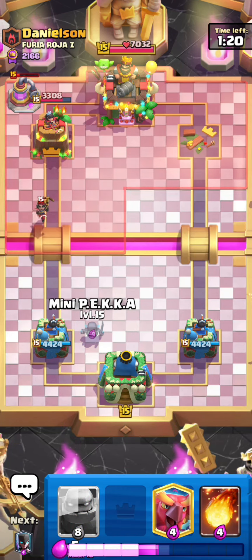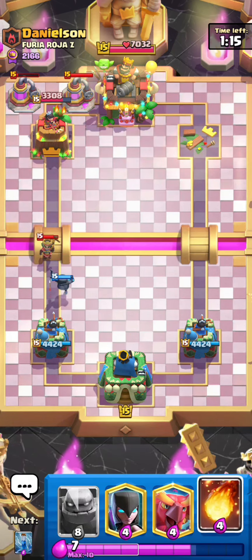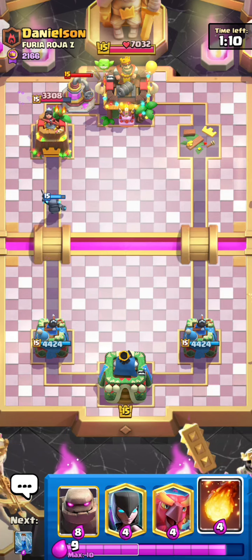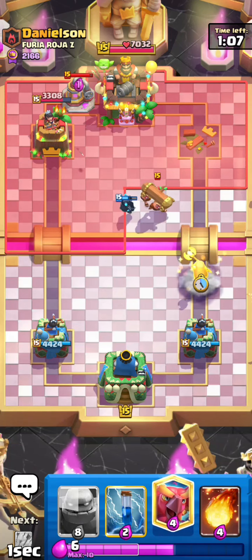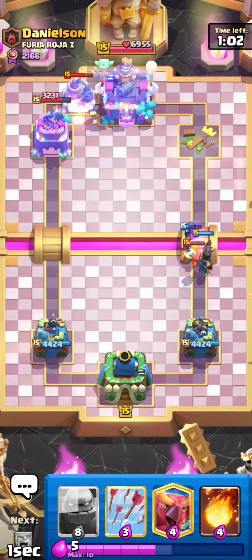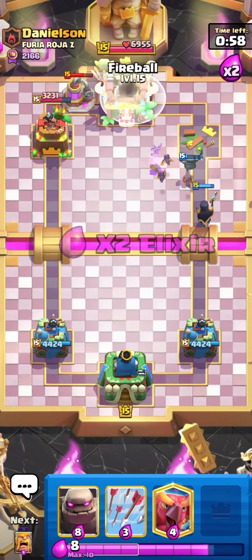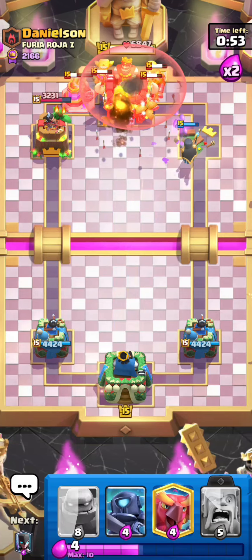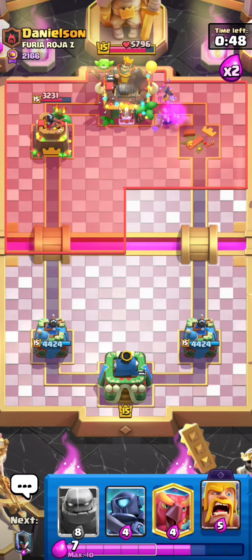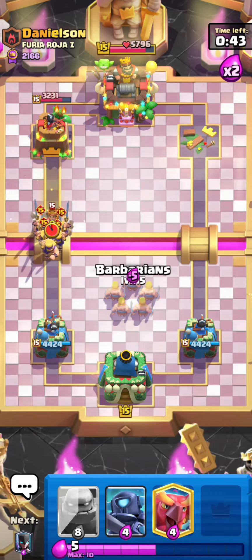He has 3 Musketeers so I will play the Mini P.E.K.K.A., because he will activate his Giant and if he plays his Giant I don't have any problem. So he played his P.E.K.K.A. — now he's going to be inviting me to play another Fireball. But no guys, let me keep my Fireball. So Night Witch from here, defending, defending, defending — I'm now ready for his spell. Yes, he's up for cycling and he should play 3 Musketeers behind his tower. Yes, he played! Look at this — now he's going to be surprised. He played 9 Elixir and I defended with 7 Elixir completely.